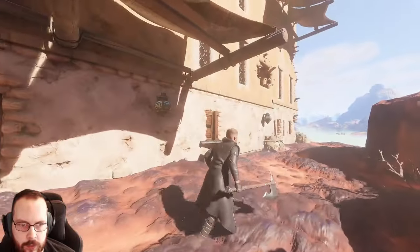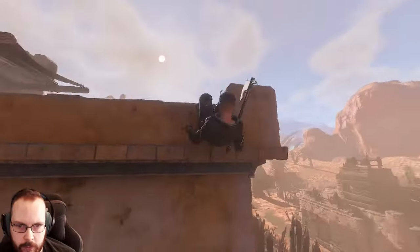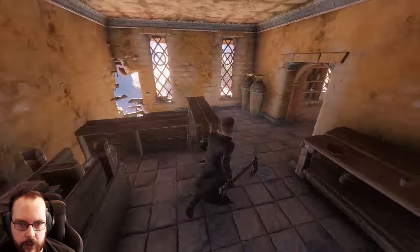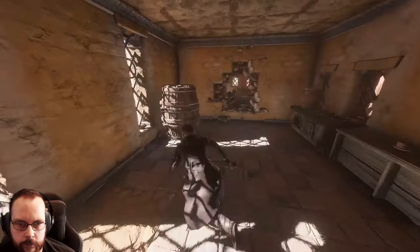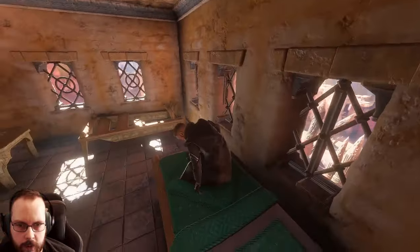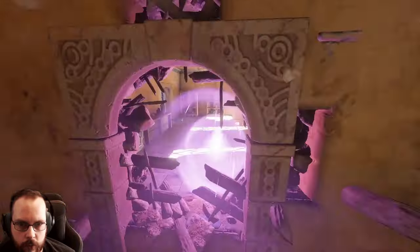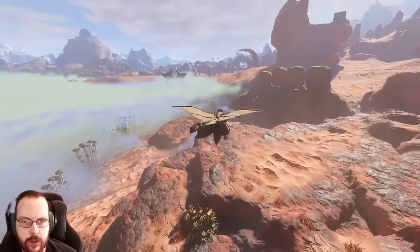There should be something upstairs. Maybe I can go in from the top — parkour, parkour. Not from the top either. That's a little bit weird of a door. So I haven't been down here. I can teleport in here. There is loot in here, but nothing more. The question is, can I get out? Yes, I can. Nice.